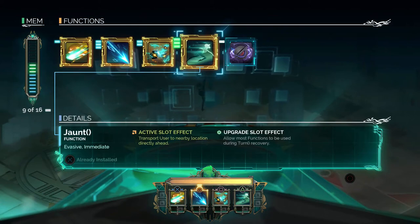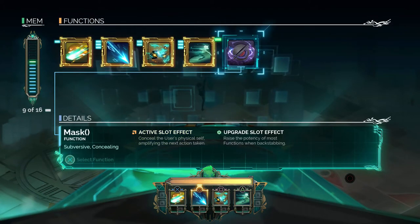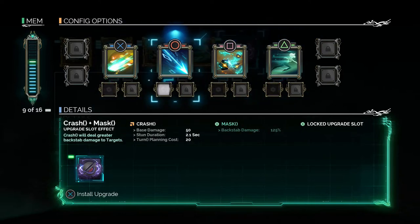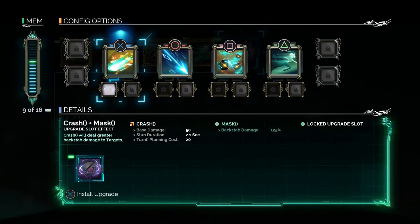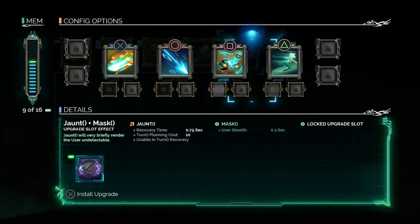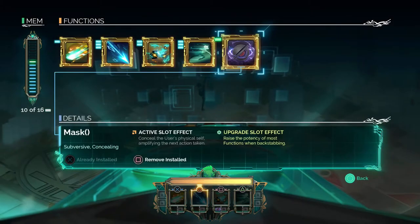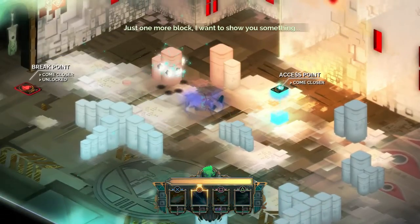This is where you can choose your abilities. You can add abilities as an upgrade to other abilities. The backstab damage isn't a very useful upgrade — just one more block — I wanna show you something.